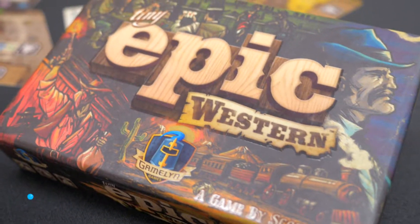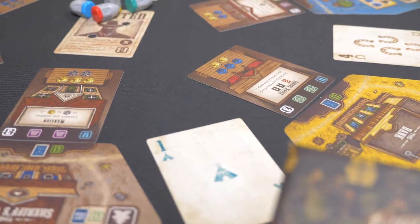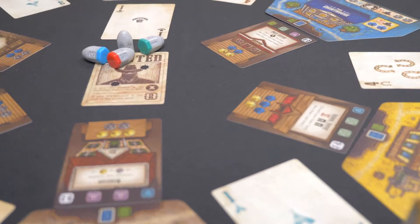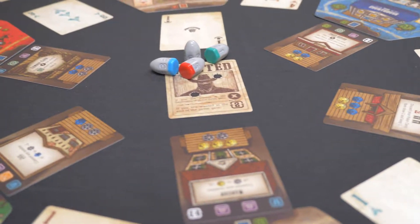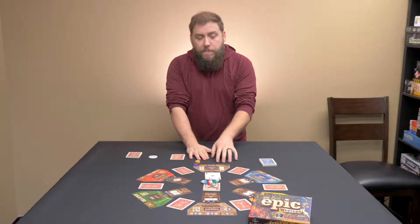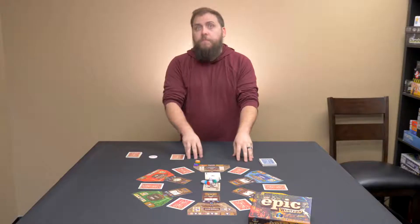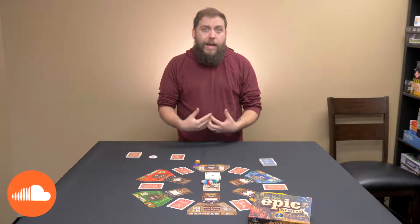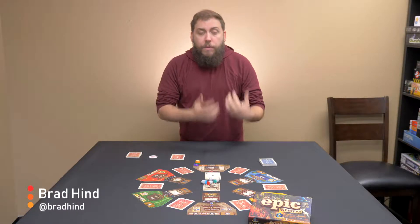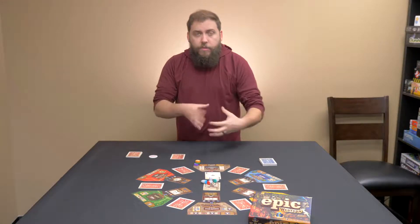What I have on the table today is Tiny Epic Western. I'm bringing this game up specifically to highlight the poker mechanic within it and talk about old classic games being incorporated into newer games and how that fails in many ways. Tiny Epic Western feels like two games being played: one is a worker placement game, which is amazing and my favorite style right now — placing cowboys on specific locations to earn buildings, get points, and cool things.